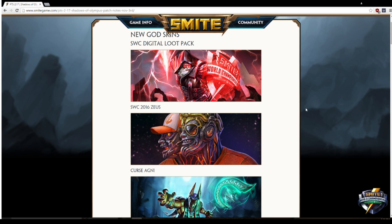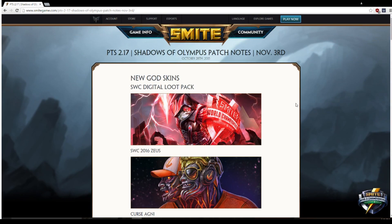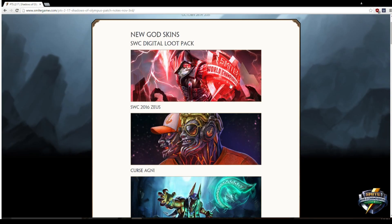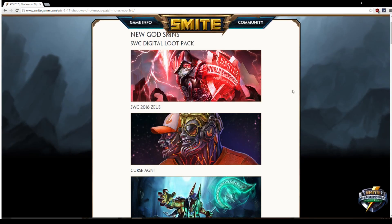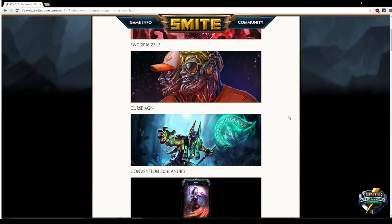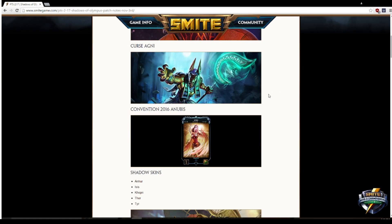The new game mode Clash — I don't know how I feel about it, I wish they'd change it but we'll get into that. First skin is the Zeus SWC skin, it's actually really cool — when you throw the shield out it makes a clank sound on auto attack, so I definitely like that skin. Then there's Curse Agony, which whatever, they already have a Curse Apollo. And the Convention 2016 Neith looks like just another recolor — not really caring about that one.